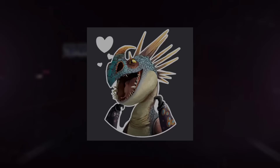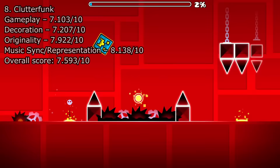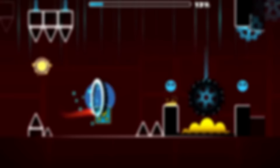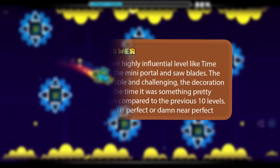With Clutterfunk, I'm probably not going to sound very positive at all since I genuinely really don't like this level's song, but I'll give it my best shot. To see Clutterfunk above so many later main levels, including some from both the 2.0 and 2.1 updates, goes to show how high the quality of this one is. One player said: 'Clutterfunk is another highly influential level like Time Machine. It introduces the mini portal and sawblades. The gameplay is very enjoyable and challenging. The decoration is pretty good — at the time it was something pretty different when compared to the previous 10 levels. The song representation is perfect, or damn near perfect.' I think that genuinely summarizes this level perfectly.